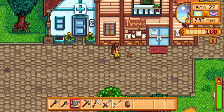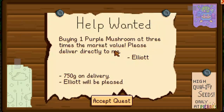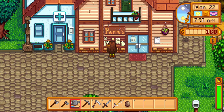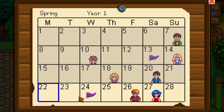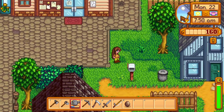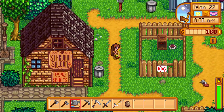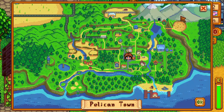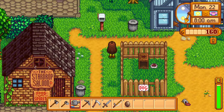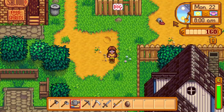There's a note here: Help Wanted — bring one purple mushroom at three times the market value, deliver directly to Elliot. I don't know where to find purple mushrooms but that should be interesting. The 24th is the Flower Dance. I need to talk to Elliot before then and try to get him to be my date, because that would be super fun. We need to find the blacksmith, which is over here.